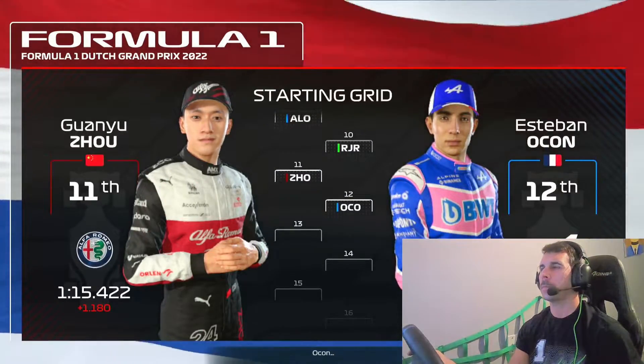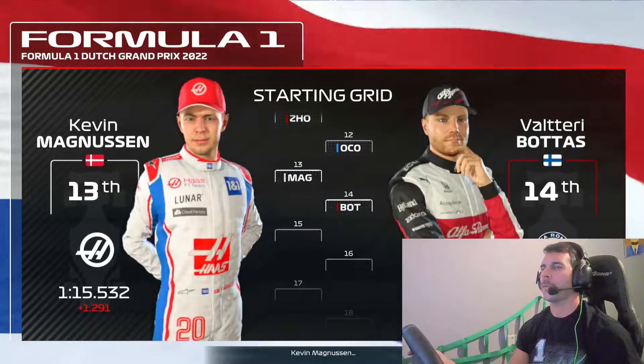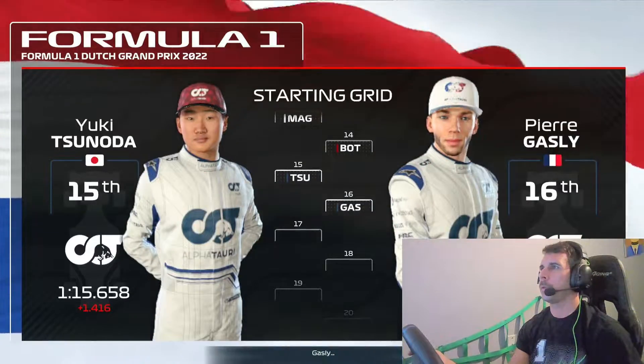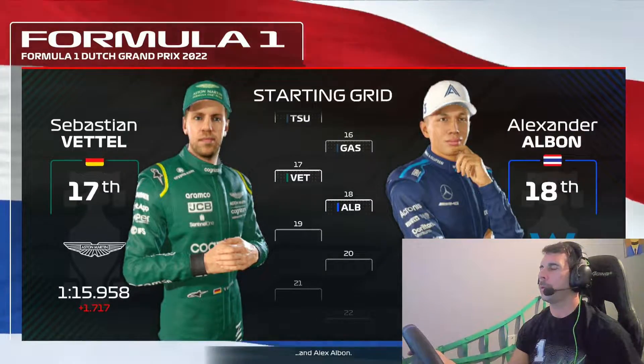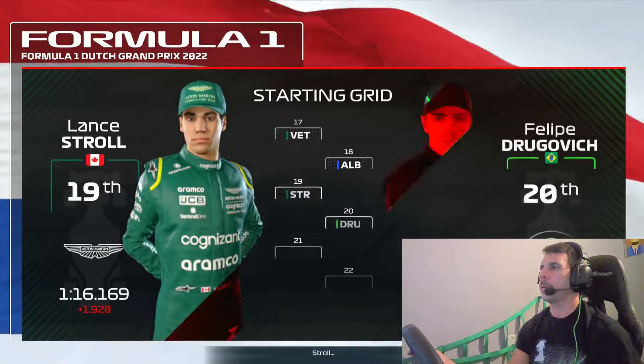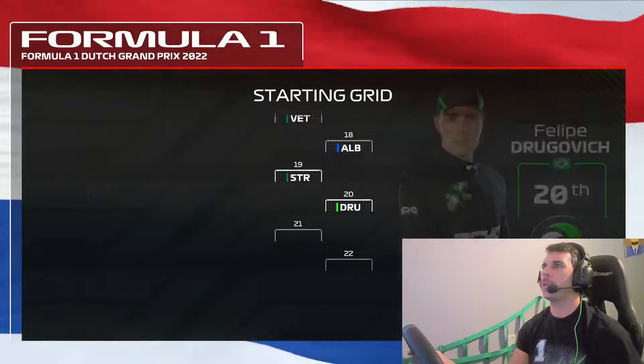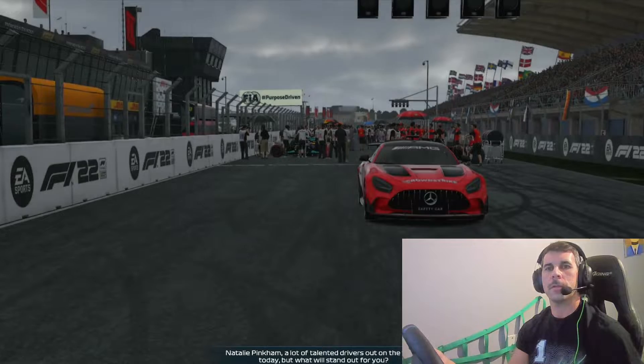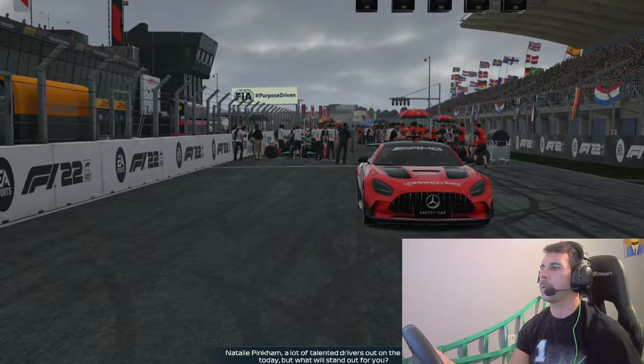Then Ocon, Kevin Magnussen — where's our teammate at? Bruce Bottas — hope he's not dead last. Gasly, Sebastian Vettel, Alex Albon, Stroll, Drogovic — okay, there he is in 20th — Latifi, and Mick Schumacher. Okay, so he's not dead last. That's good. A lot of talented drivers out on the track today.